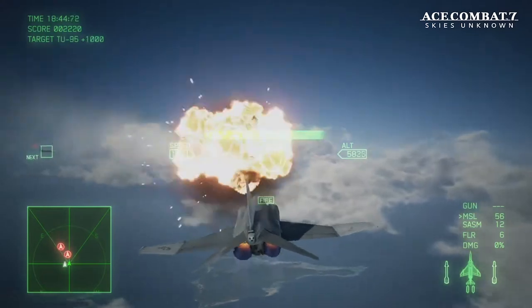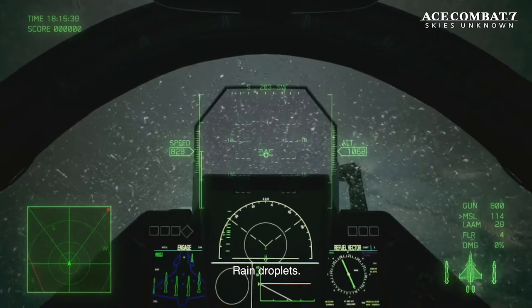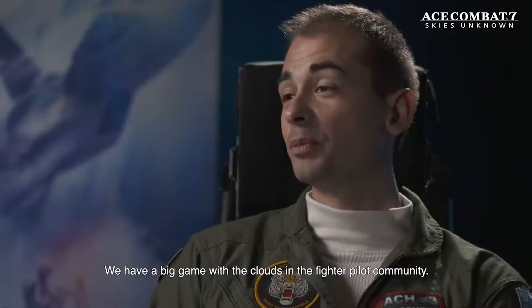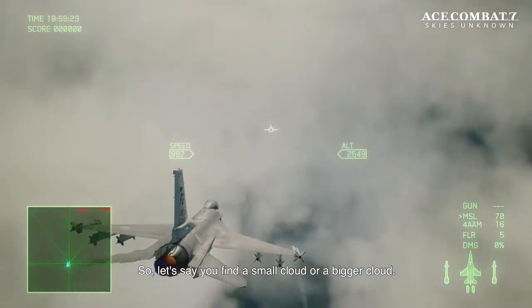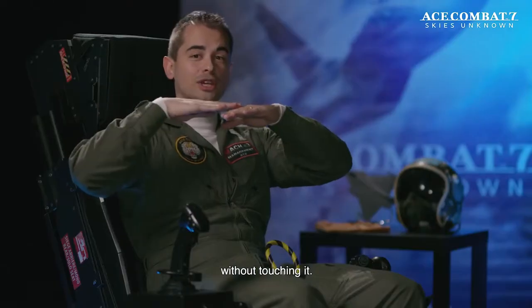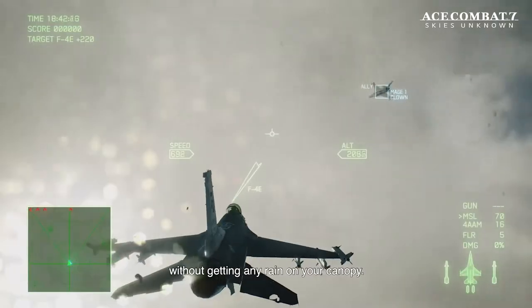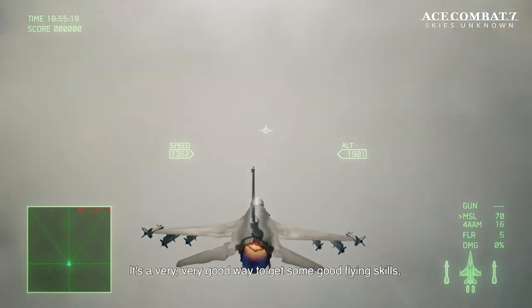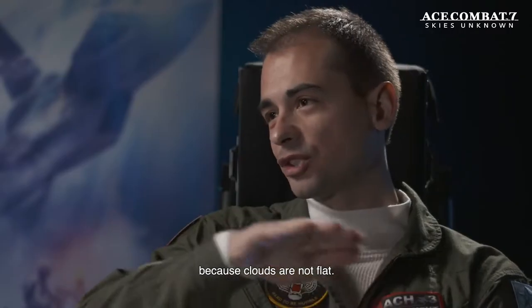I flew through rain droplets — you're going to see them on the canopy — and something you also find in Ace Combat 7: you can see them there too. We have a big game in the fighter pilot community called cloud surfing. You find a small or bigger cloud and try to fly your jet as close as possible without touching it. In Ace Combat 7, fly as close as possible to the cloud without getting any rain on your canopy — if you get rain, it's like touching the cloud, so you lose. It's a very good way to build flying skills and learn how to move the aircraft in 3D, because clouds aren't flat.